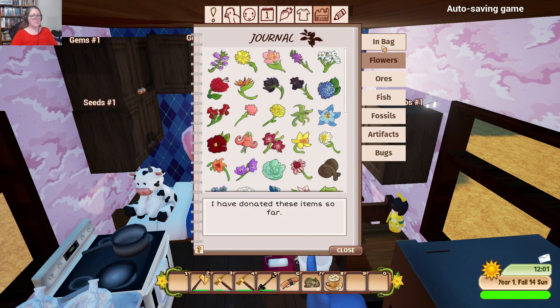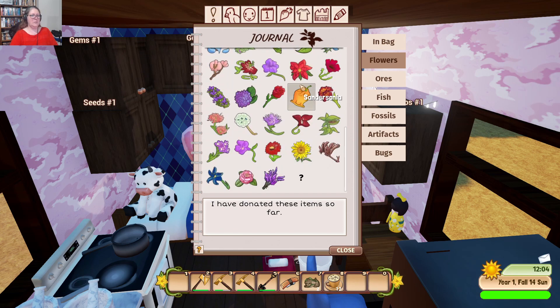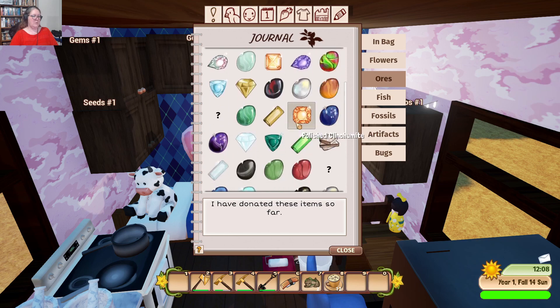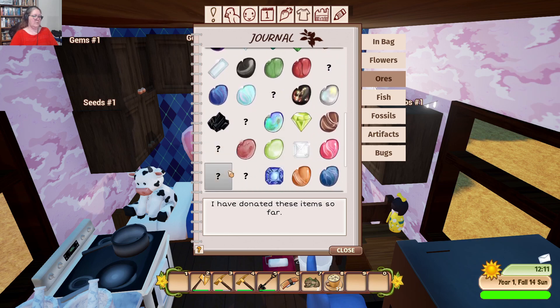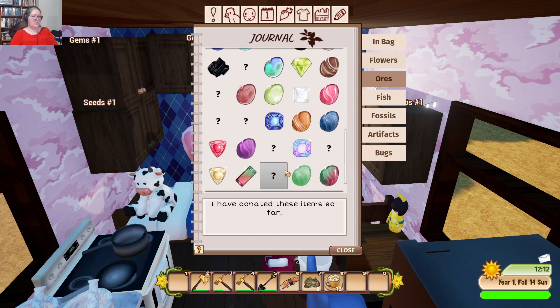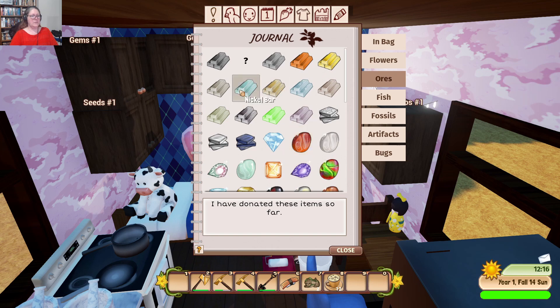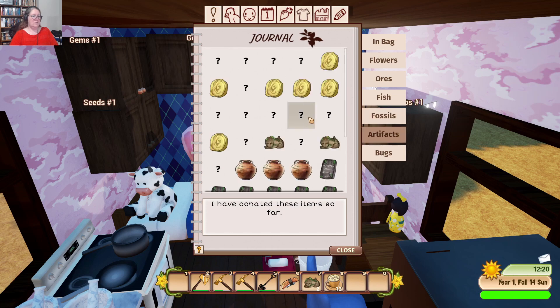We were also looking at what we did with our museum — we've done all the flowers, except for the one that's not yet available. We have Casiderite to get from our minerals, and ten others. So that's probably our focus: the ores, the fossils, and the artifacts. We've returned all of our tablets.